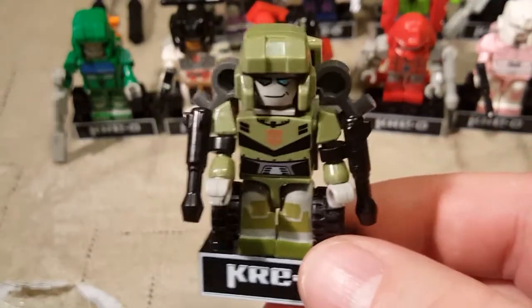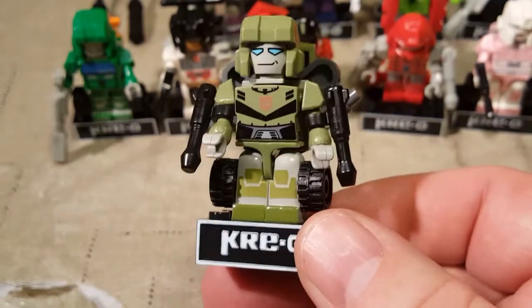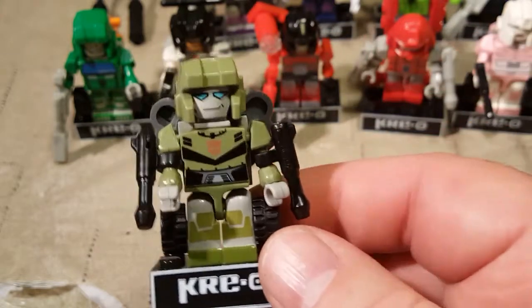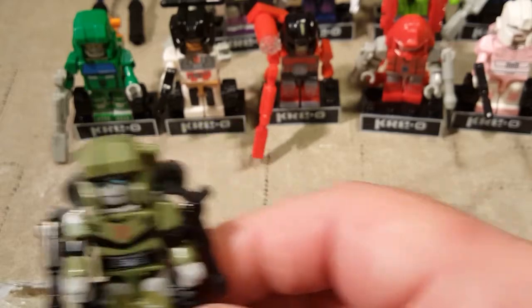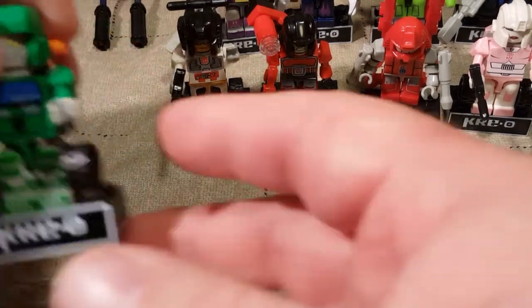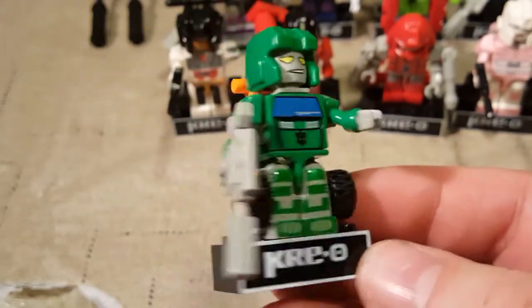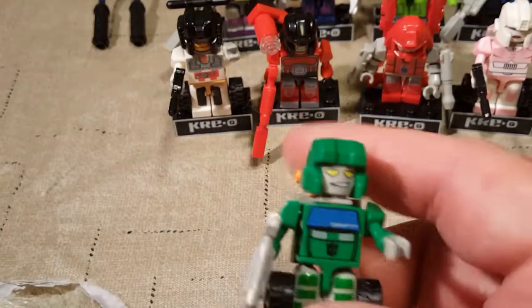Our first Autobot: we have Bulkhead. Look at him — he just looks so friendly, he is just a big friendly lug. Unfortunately he doesn't have his big wrecking ball hands, but he does have a couple of guns on the sides and his wings that look like his canopy fold up over him in bot mode. I have the original Bulkhead toy for Transformers Animated and I'm a fan of that figure. Next we have G1 Hoist in robot mode — he looks cool, he's got his hoist on the back.